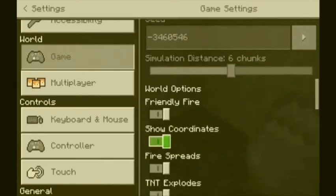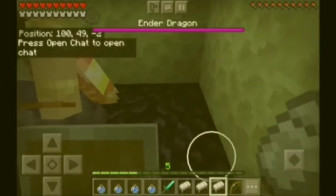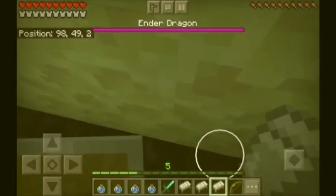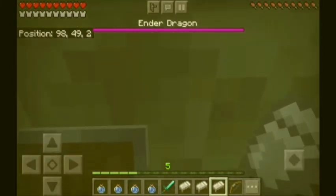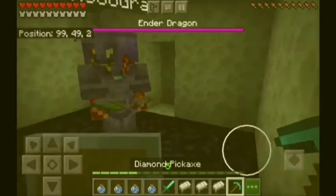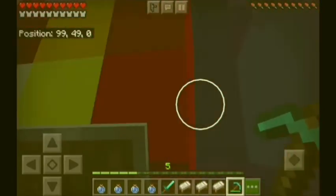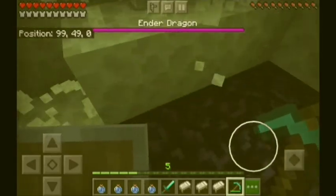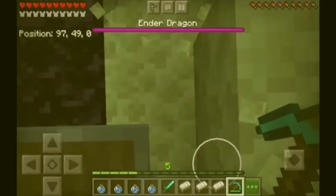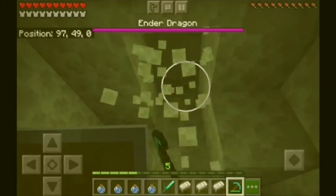I also set my spawn point already. I can look at the coordinates to see where I should mine first. The closest to zero zero is the middle point and I need to mine there. I should mine upwards — there's no lava in the End so I can mine straight up.